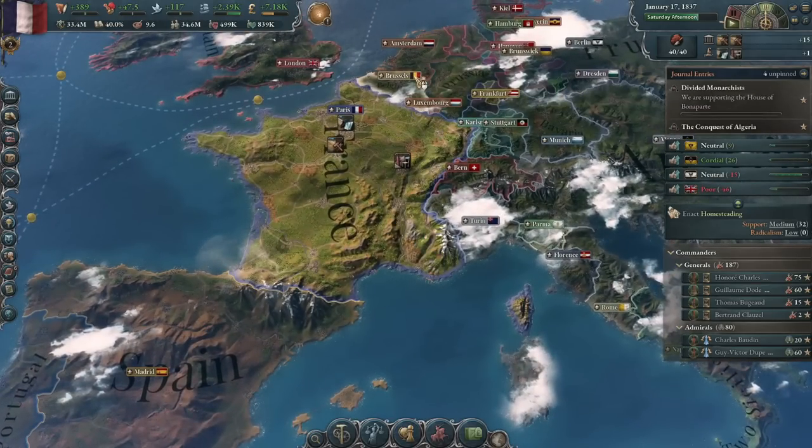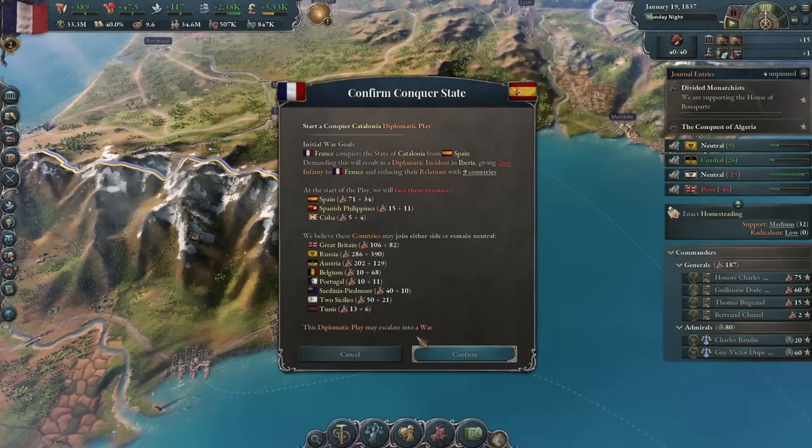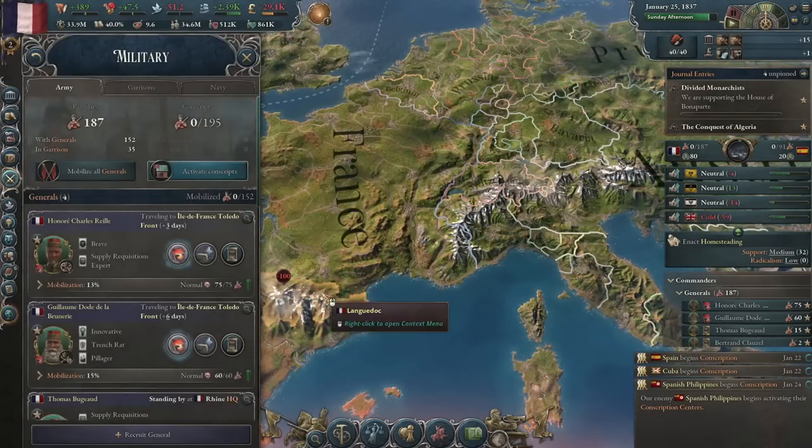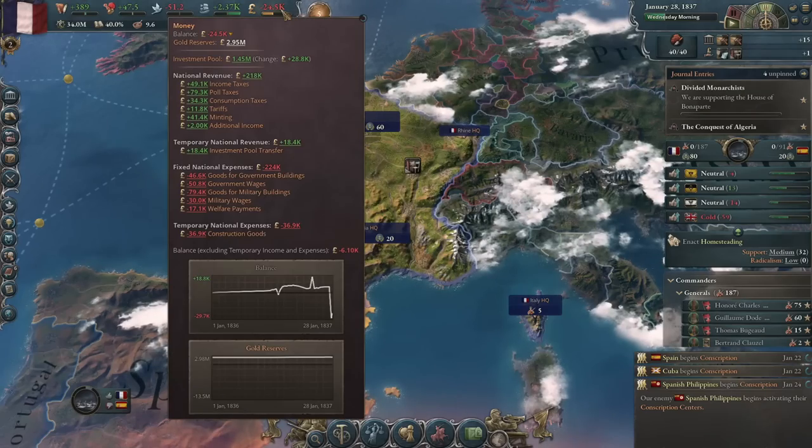Prussia, and again in the form of Germany. So we're gonna do conquest now, while the military is good. It's a big brain play right there. Put the troops on the border with Spain. There goes the money.